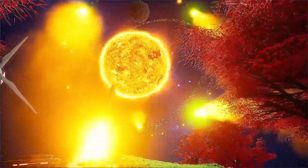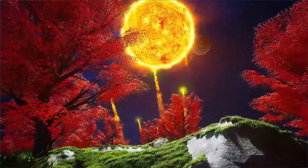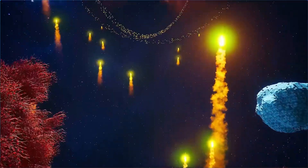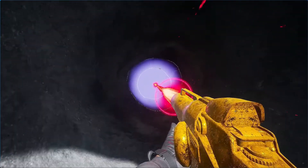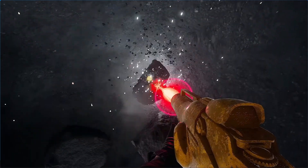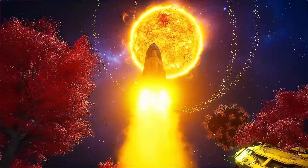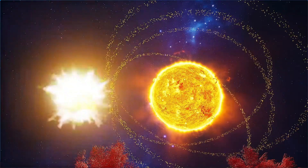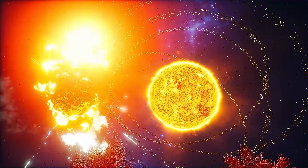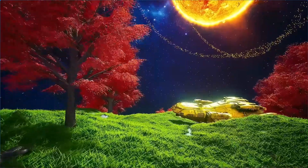Mine resources using your mining laser on the surface of planets or deep underground. Craft resources into advanced materials using many different workstations — smelters, fabricators, extractors, etc. Terraform the terrain to make place for machines and base building. Explore and mine on newly crafted planets and moons to find new resources. Expand your electricity grid by building many different energy generators. Farm food to keep your character fed.